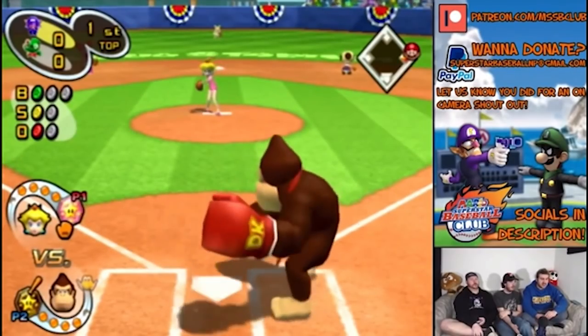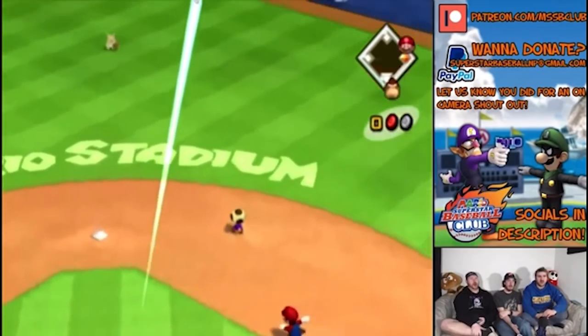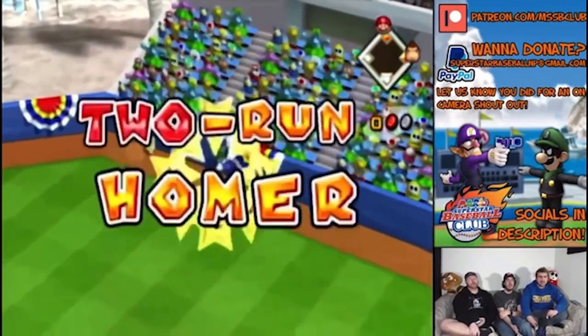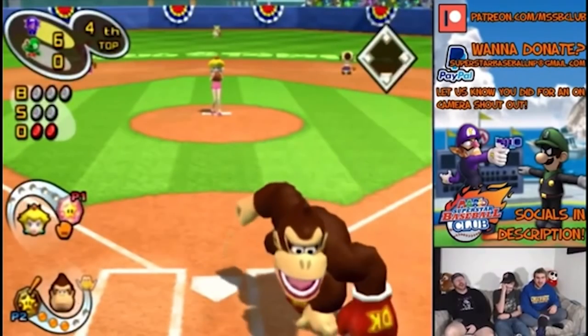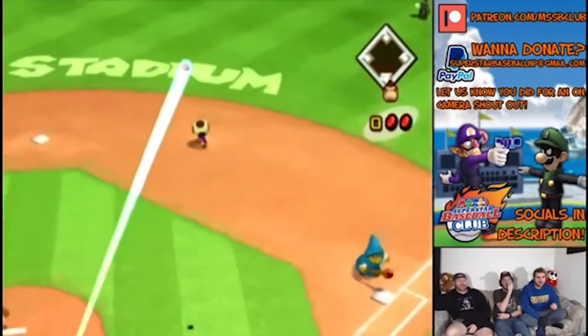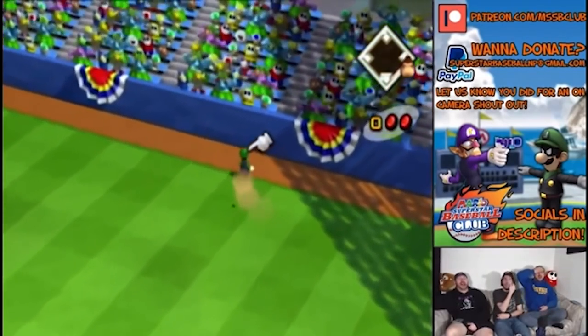Joe Bunting. This technique, discovered by club player and Season 7 champion Mr. Joe, allows a character to hit the ball with a 0% charge swing. If you hold the A button and then quickly start holding B, you can release B to begin charging a swing even after the pitch is thrown, which is not usually possible.